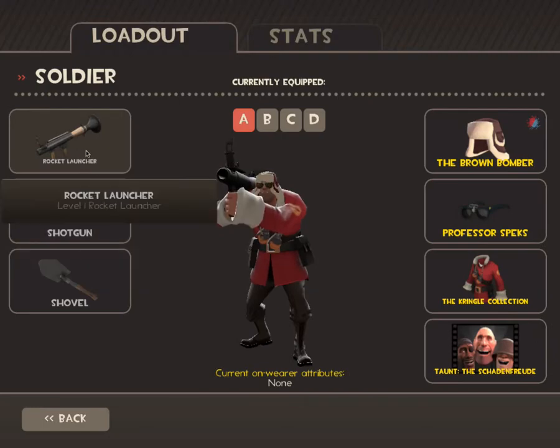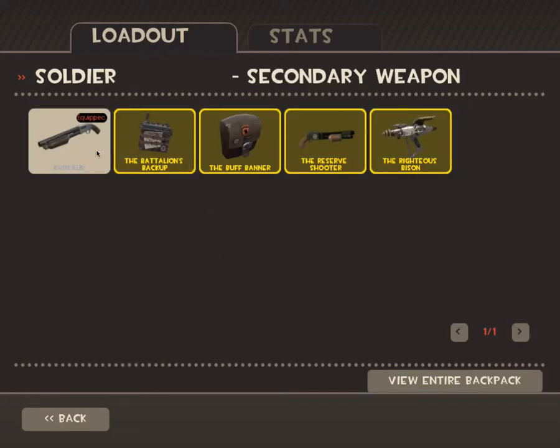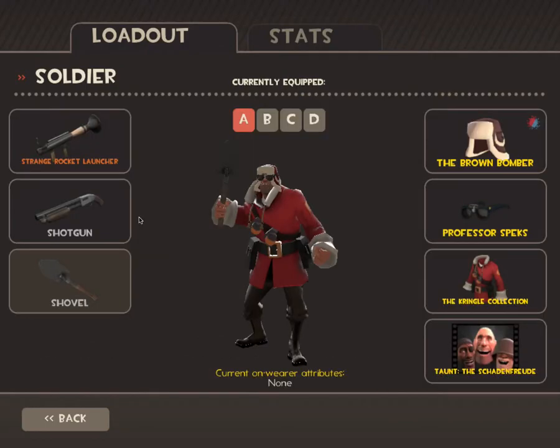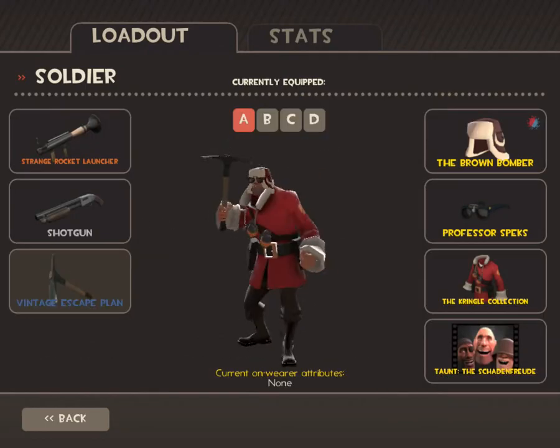I don't have much time, so I'm going to go through Soldier a little bit quicker. The first loadout would be Rocket Launcher, Shotgun, and Escape Plan, because you can run really fast with it when you're hurt.